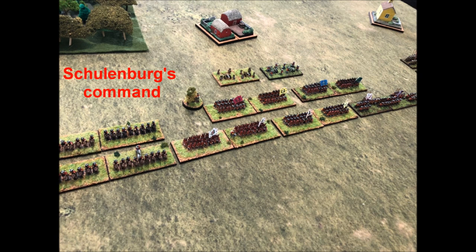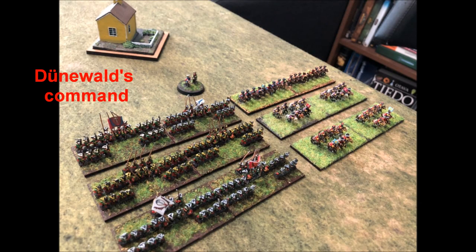Notably, Fraustadt was a winter battle fought in February, but as I don't possess a snowy playing surface nor miniatures, you'll just have to imagine the cold wind blowing along the frozen ground. The Saxon left is commanded by General Dunewald, who is in command of the Russian contingent as well as the left cavalry. He is also rated as an average commander with a skill of one, though unlike Schüllenberg he can only use his skill level to aid units in his own command.